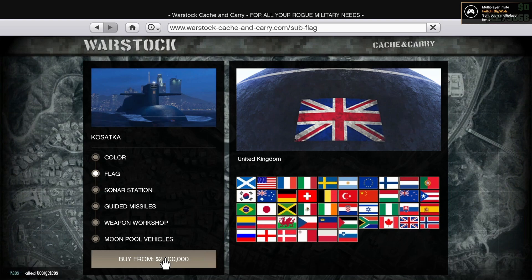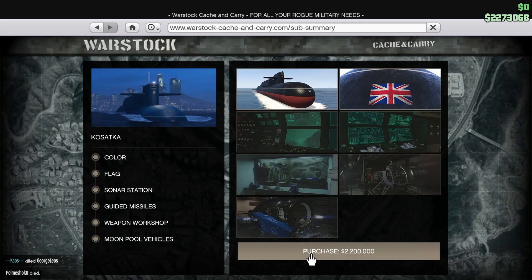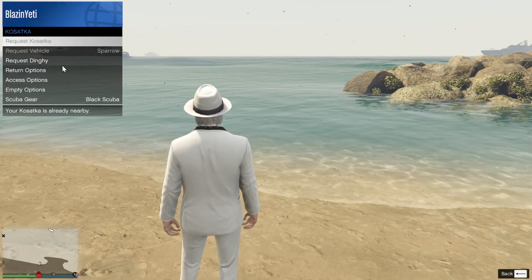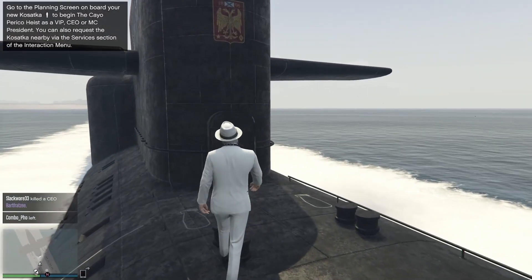First of all we need the sub. Don't buy any upgrades yet unless you have a few spare million — if you want to buy anything I suggest just buying the Sparrow, it's the only thing you need out of the submarine really. Once you've bought the sub, go down to the beach and use the sub menu to call out the submarine. Get yourself on the rubber dinghy and then go and get over to the submarine.